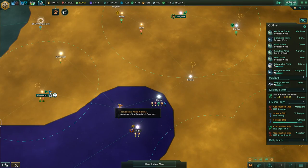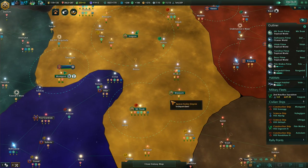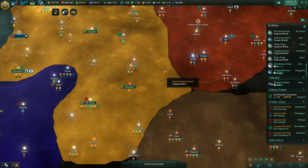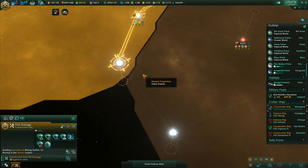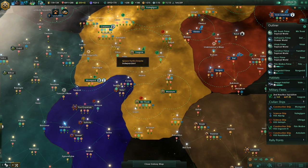Construction complete — I don't think we have anything else that requires research stations or mining stations. Oh, this system down here — is that ours? Apparently it is. Okay then, off you go.